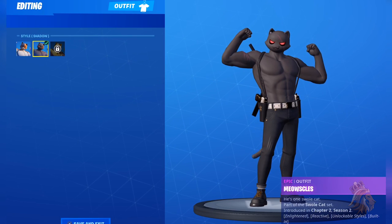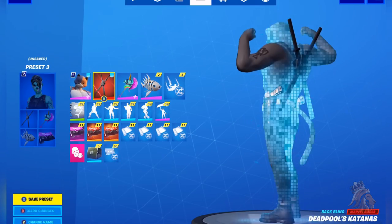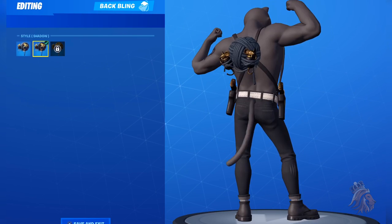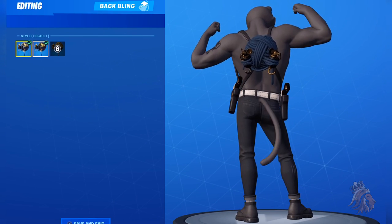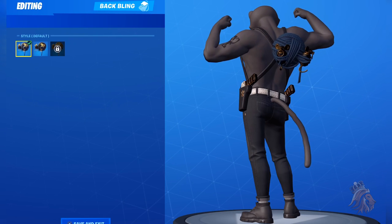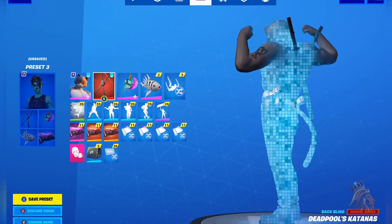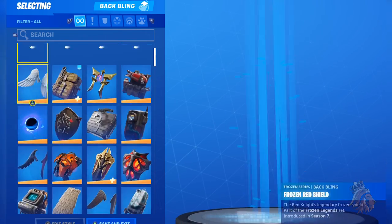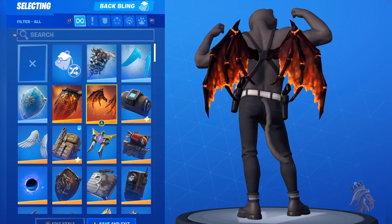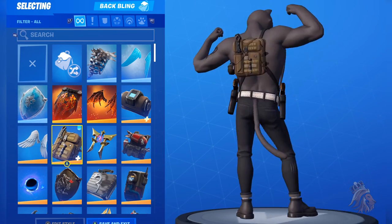I will be doing a showcase with all of my back blings, so hopefully you guys enjoy — sit back, relax, and let me know some of your favorite combinations. Since I went for Shadow, it also means I went for the Shadow bat bling as well by default. I'll quickly show you the Shadow bat bling — this one just looks black and that looks dark blue, but not really a major difference. I'm sitting on about 250 bat blings now.